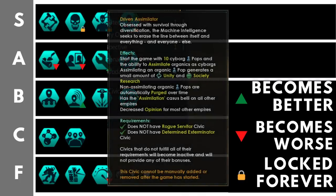Driven Assimilators: resistance is futile. You start the game with 10 non-robot cyborg pops replacing 10 of your robotic population — you lose a replicator job but gain access to biological pop growth. You can assimilate any organic life you encounter and make it part of your collective, which is very powerful. It also gives access to the total war casus belli, just like Determined Exterminator, allowing you to go on the rampage — but unlike that civic, it does not limit your diplomatic interactions.